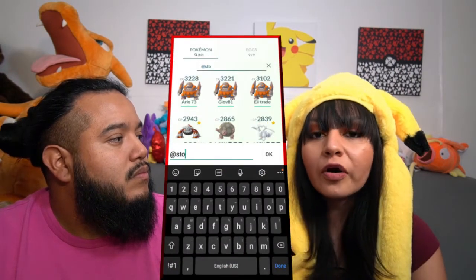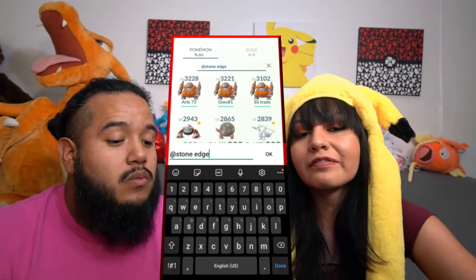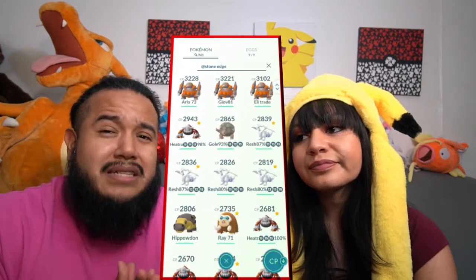If you're unsure what Pokémon to bring into the raid party, go to your Pokémon and filter by Stone Edge or Rock Slide and see what you have there. That's a quick and easy way to build your squad.